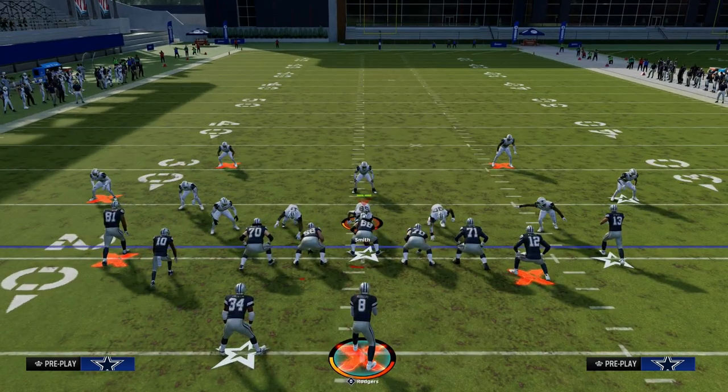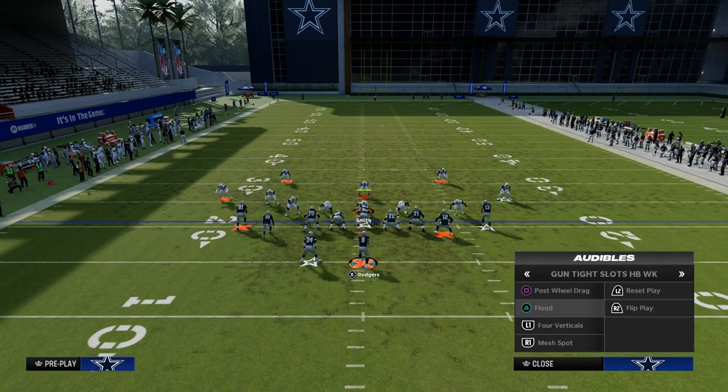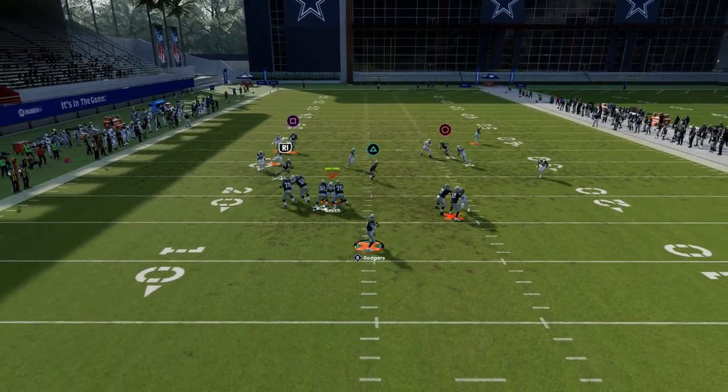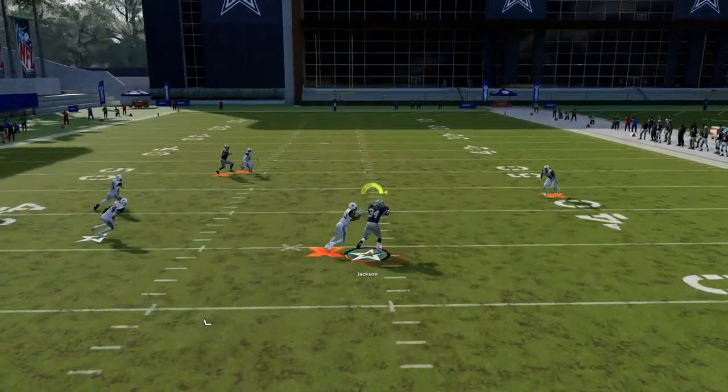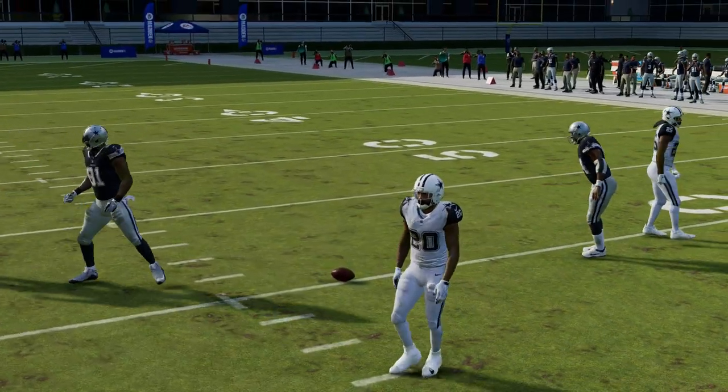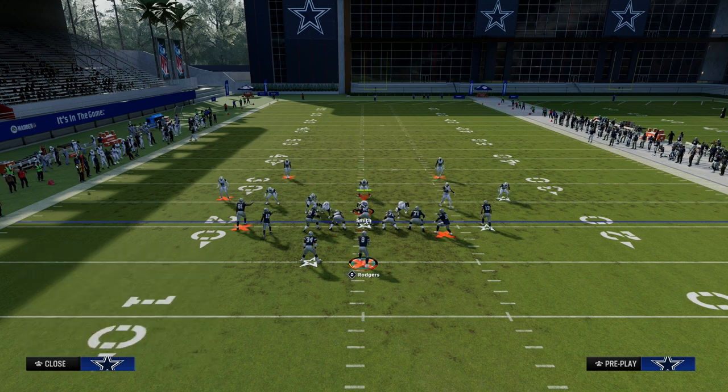They're going to use the post over the middle of the field, and we're going to have this running back Texas pattern coming back over. Oftentimes it is just going to be left wide open over the middle of the field because everybody has universal coverage in this game. Nobody can catch the ball, but you see the idea.